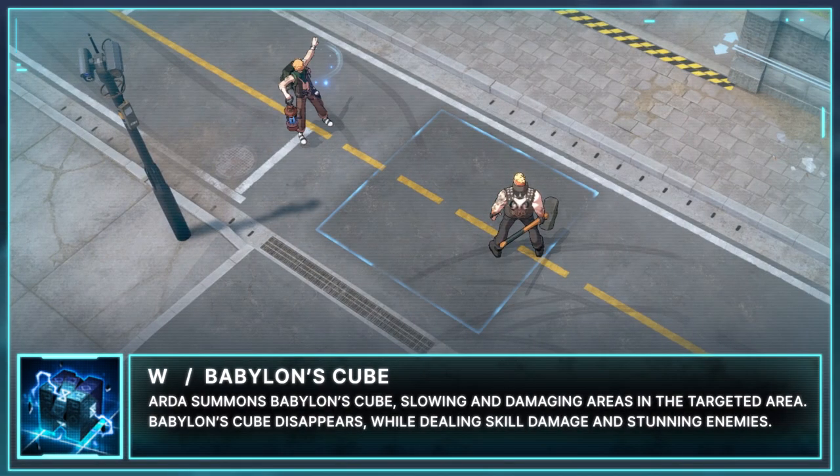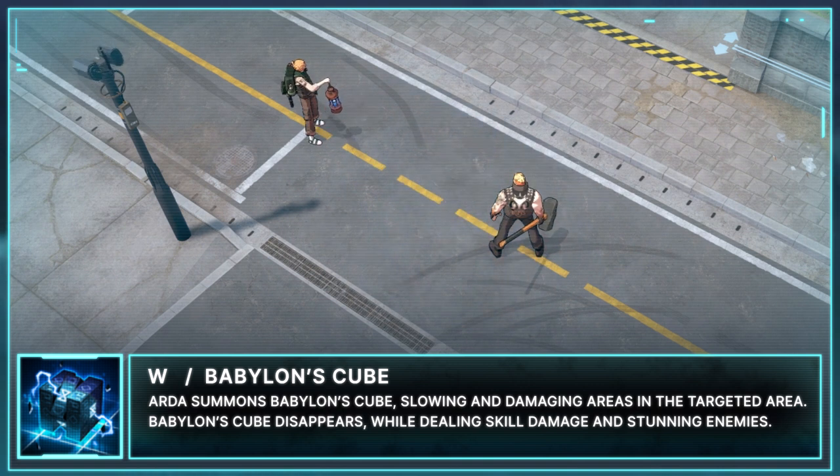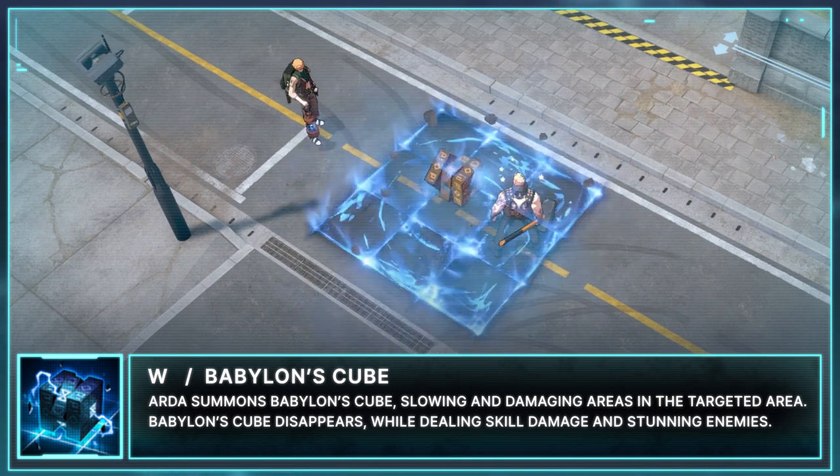Arda's base W is Babylon's Cube. Arda summons Babylon's Cube, slowing and damaging enemies in the targeted area. Babylon's Cube disappears while dealing skill damage and stunning enemies.